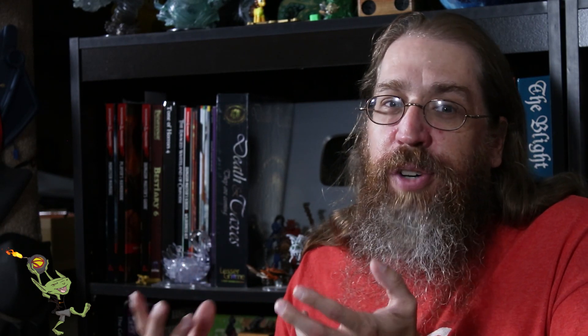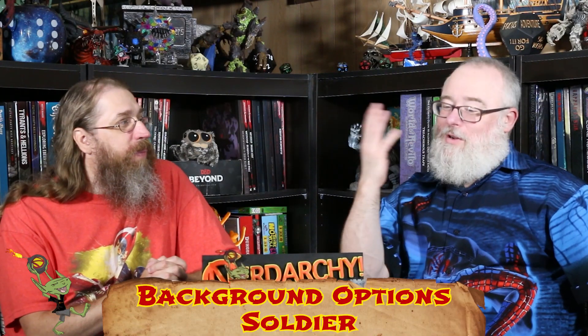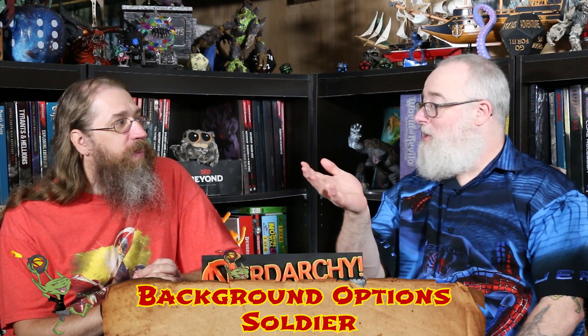Making superheroes in D&D is really hard — 5e has made it easier than previous editions since characters tend to be more heroic. For background, there aren't a lot of great options for Cap. The Urchin background captures the Brooklyn street kid vibe, and he was an illustrator before being a soldier so Guild Artisan could work. But at his core, he wanted to do his duty, so Soldier is really the most fitting.